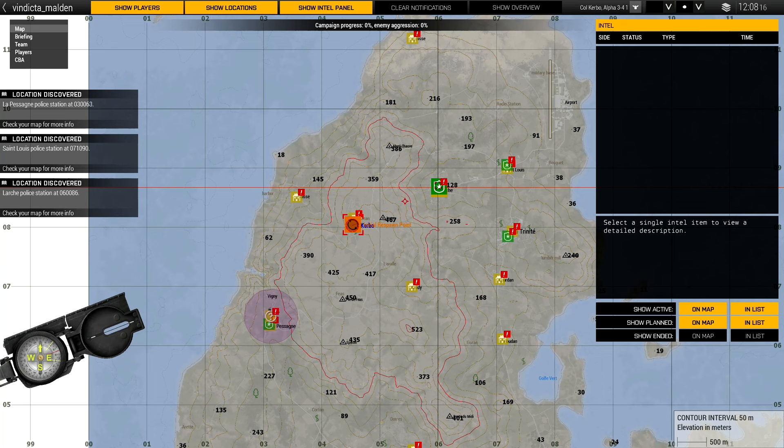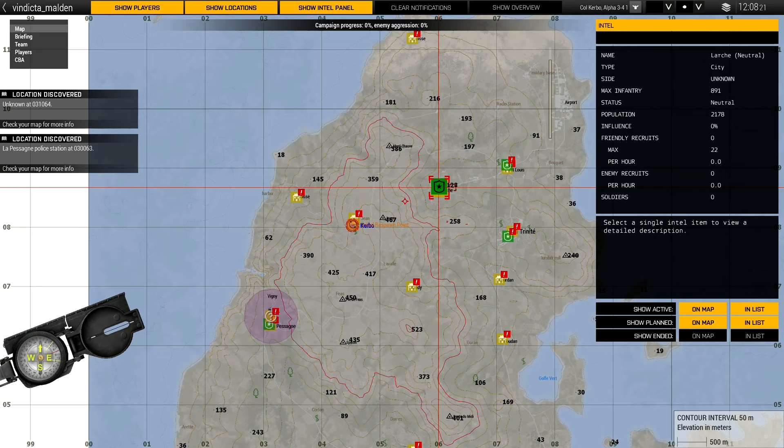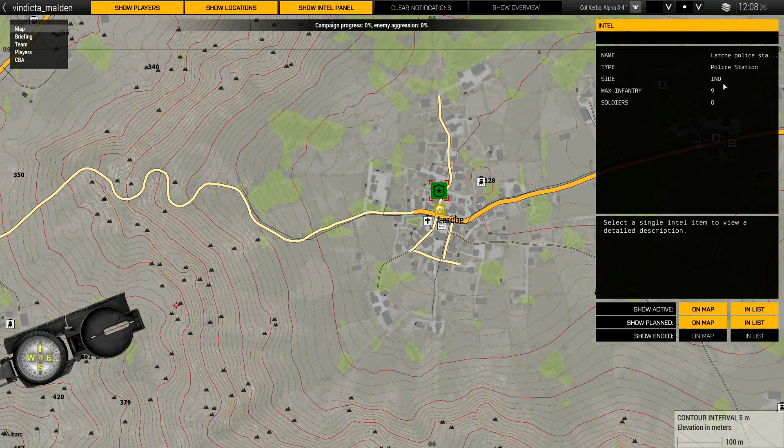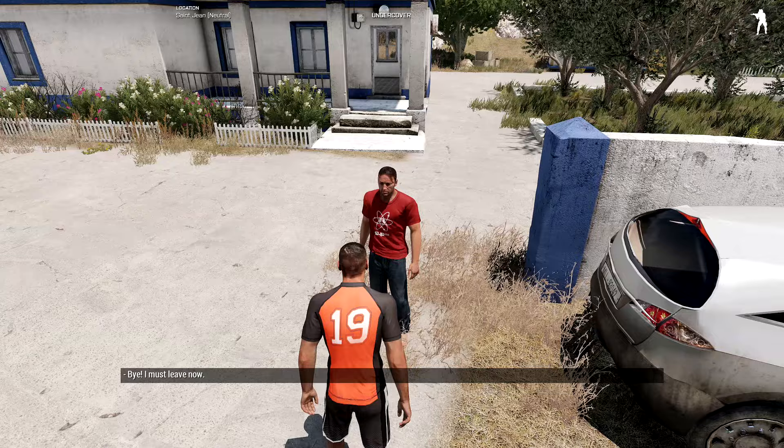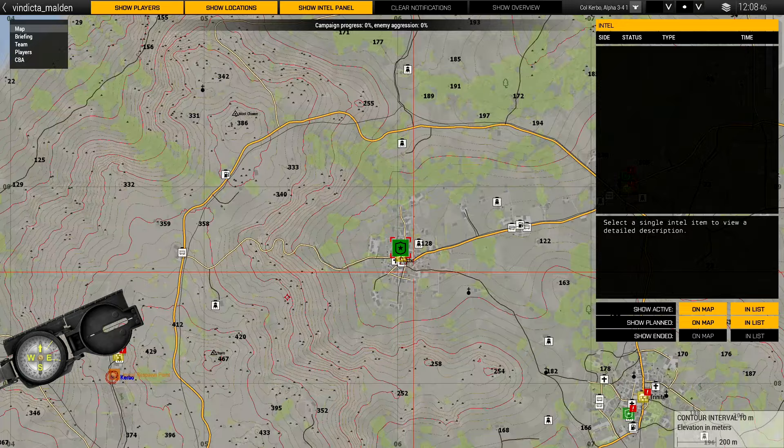We're getting lots of stuff on our map now — these little green spots are police stations. This is the large police station; it can have a maximum of nine soldiers and there's currently none there, so I could go take it over right now. But I don't have any way to hold it, so there's not much point in doing that yet.